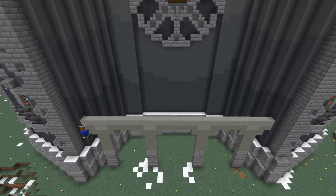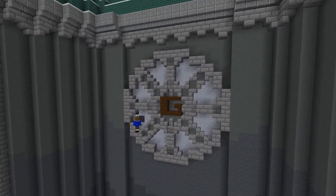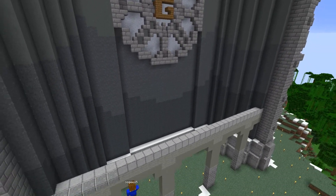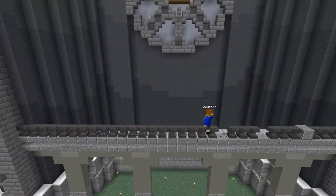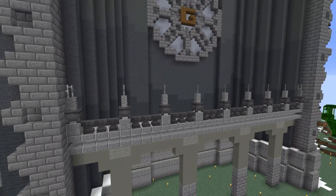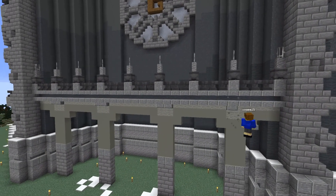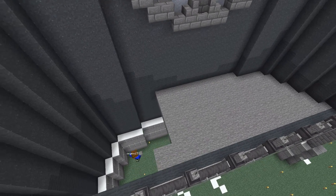I then begin to add a large balcony under the window. I change out the smooth stone for grey wool, but now that I see it again I think I like the stone better. Next I fill the balcony in and then add a little bit of texture.